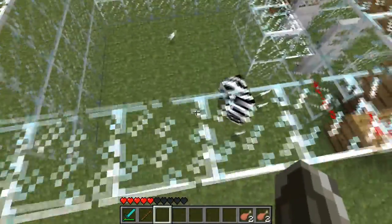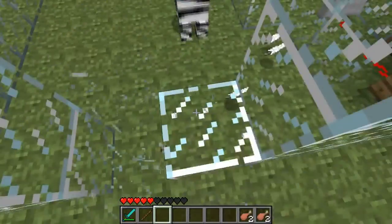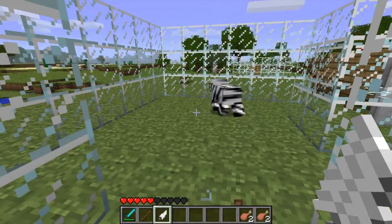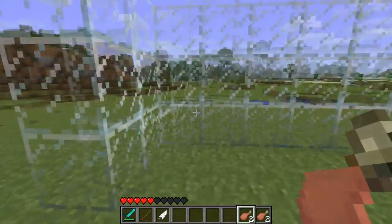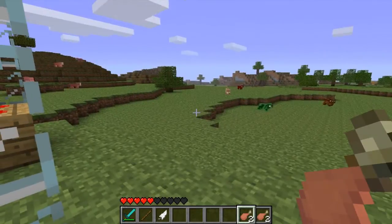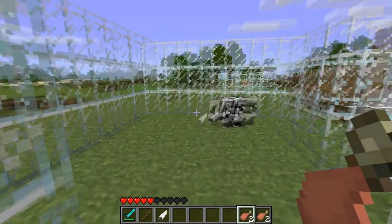Now I'll show you how to tame him. I'll just break this cage. So in order to tame it, you will only need one raw drumstick. It's obtainable from roosters — all you have to do is just kill them. Sometimes it will drop two, sometimes one, and sometimes zero.